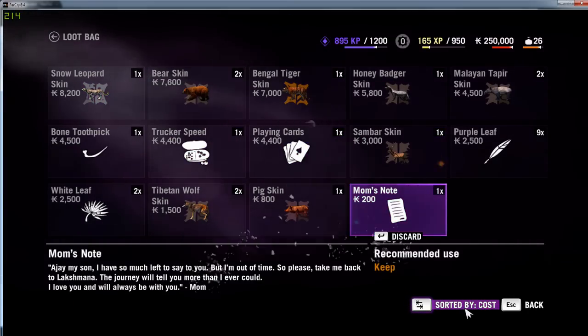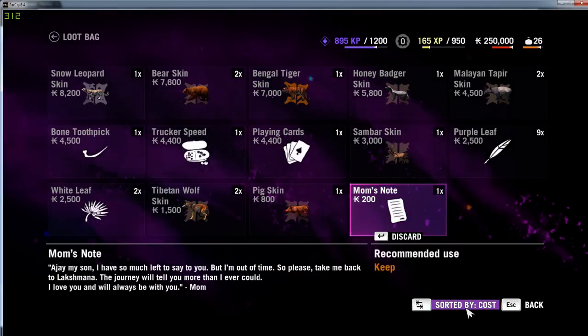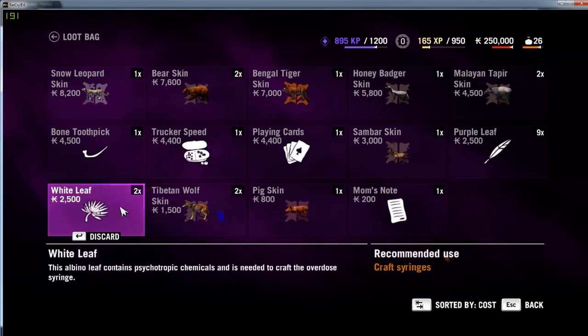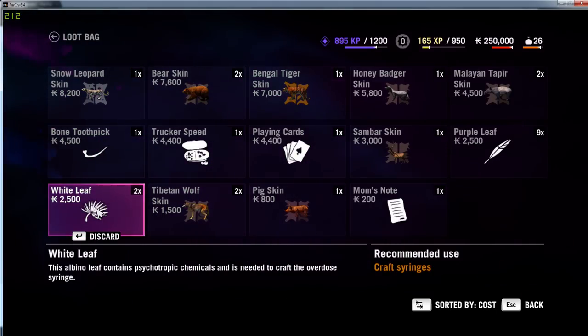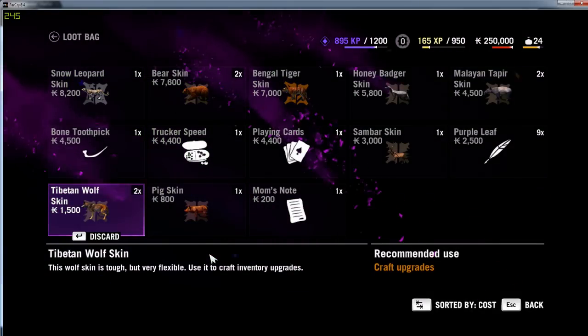If it's full and you need to drop stuff, you can sort it by cost, type, or newest. I like to do it by cost so I can get rid of the cheapest stuff — discard the whole stack, and that's that.